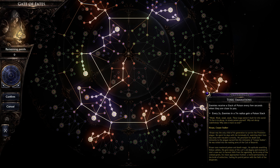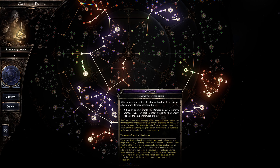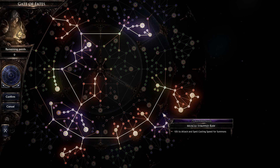Every two seconds, enemies in a seven meter radius gain a poison stack — and seven meters is a pretty big range. I'm mainly concerned about getting five stacks, because we want five stacks of every type of element. That's what a mortal offering does — it boosts damage by 210% if you have all seven elements at five stacks. That's why we're synergizing all these nodes.